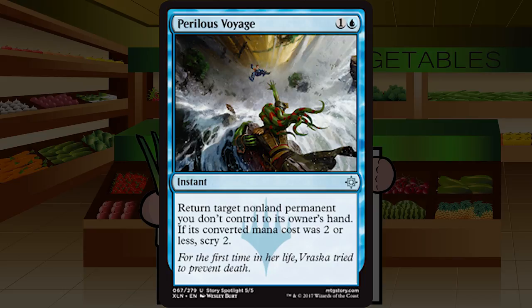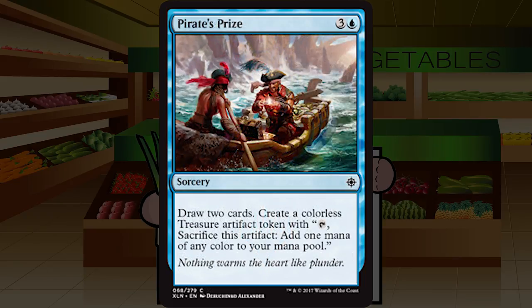Pirate's Prize is three and a blue for a common sorcery: draw two cards and create a treasure token. Four mana for Divination with a one-mana rebate — that's all right, maybe playable if the format is quite slow. Even there I probably wouldn't go higher than C. But this format's really looking like one I'm going to love, so C — you can generally play this and not feel bad, but you don't go out of your way for it.